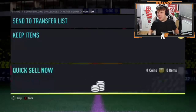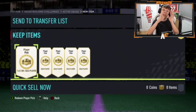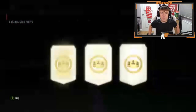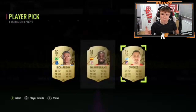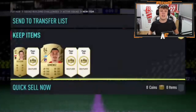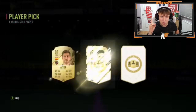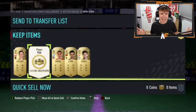Shout out to Kevin — he's got five player picks. Apologies for the quality as we're watching through a Twitch stream on Xbox. First one up: a walkout — great start. Pick two: 84, good fodder. Pick three: John Stones. He's got walkouts or higher so far with two more to go. Pick four: first non-boards of the batch. Pick five: 82 — not the greatest ending.